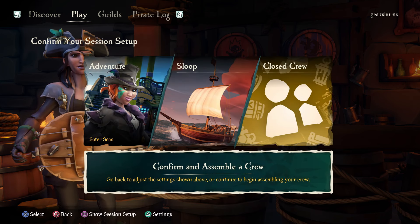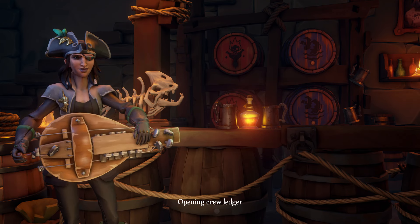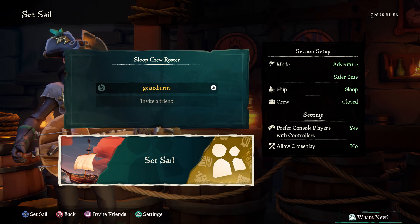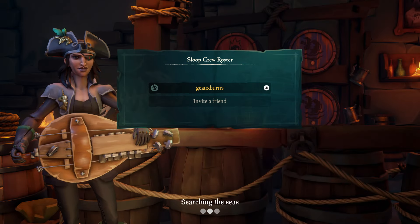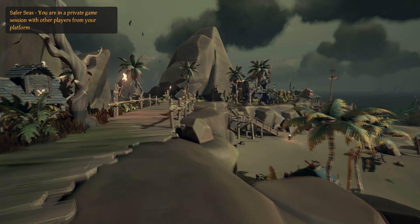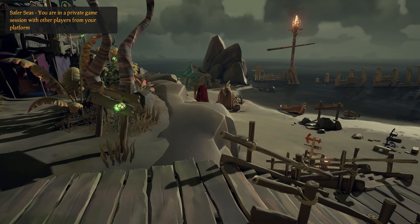Go ahead and grab the sloop, confirm, and assemble a crew. We're going in solo to Safer Seas. We wake up safe and sound in Safer Seas — a private game session with other players from your platform. There's no one else in Safer Seas, and that's a good reason why starting pirates should begin their voyages here to become comfortable with the ship, the basics, and even combat against PvE enemies like skeletons.